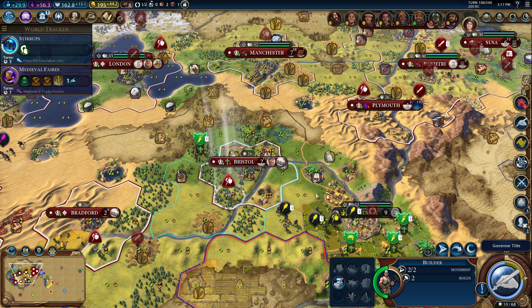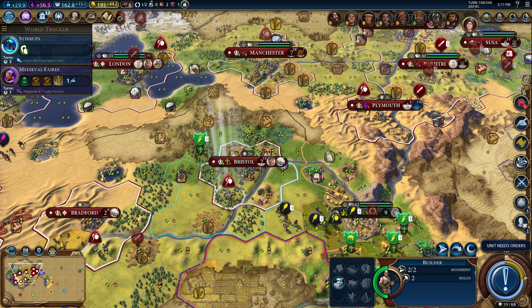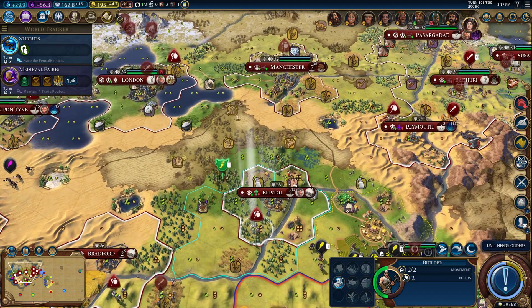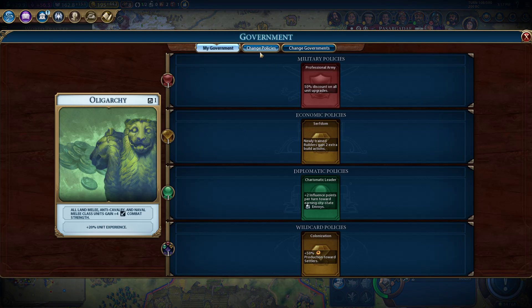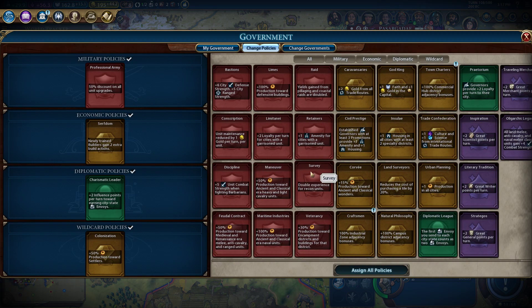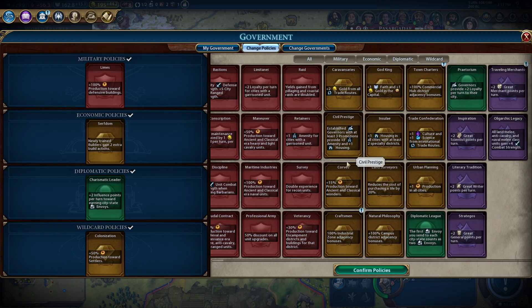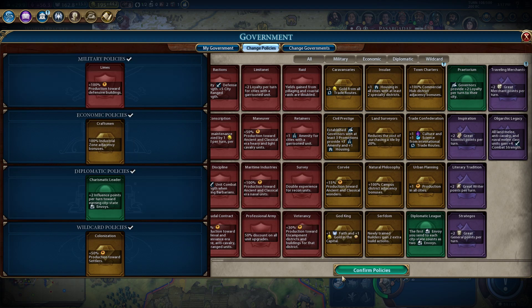Do we want to cheese this? We've got professional army. It's seven more turns until we can upgrade. These guys are going to take a while to get over there, so we're going to switch away from professional army real quick just for a little cheese. Let's find limes — I want some of these cities just to perform better.